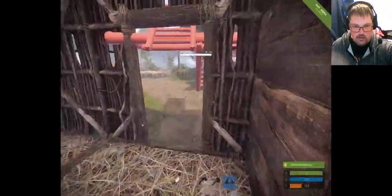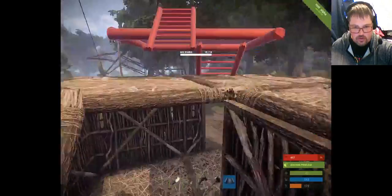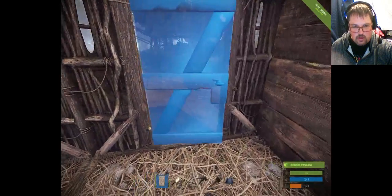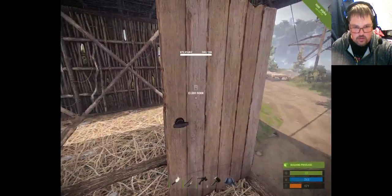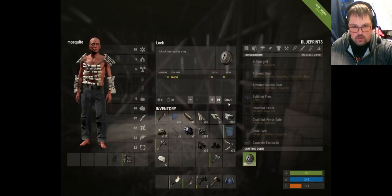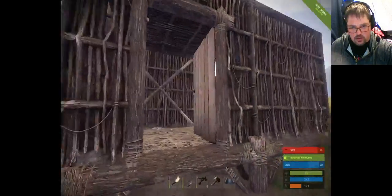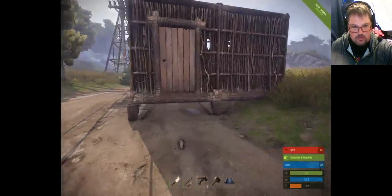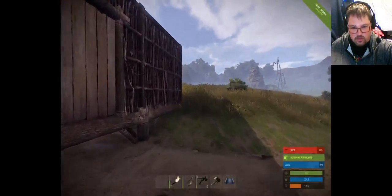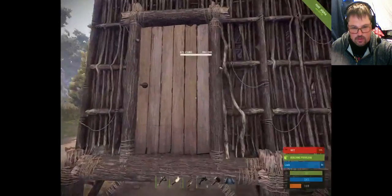This is the basic of your house — you can continue to build, put roofs on there, put windows in. You can also build a door. Anyone can open and close your door, so as a new starter you'll have the option to make a lock. It's important to lock your house when you leave — people will just walk in and take all your stuff.